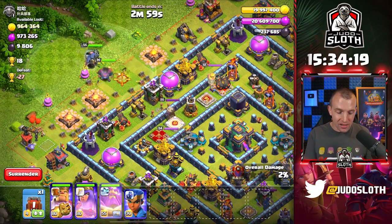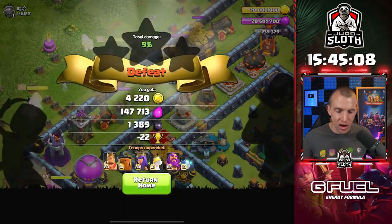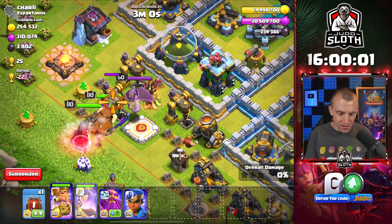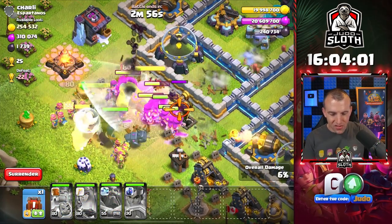I definitely cannot attack this one because for whatever reason I don't have any troops cooked up. So let's just get that one drill — I probably could have got a couple of others, but our storages are full, so it's not going to make that big of a difference. Three little Dark Elixir drills all together. Let's put the heroes in with the abilities.